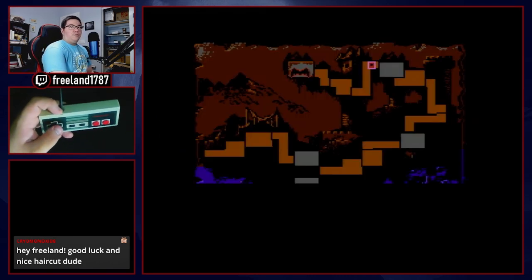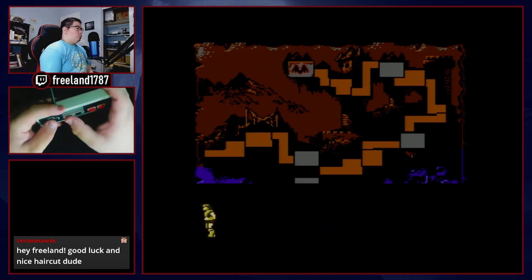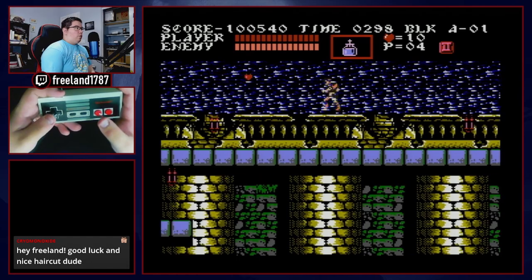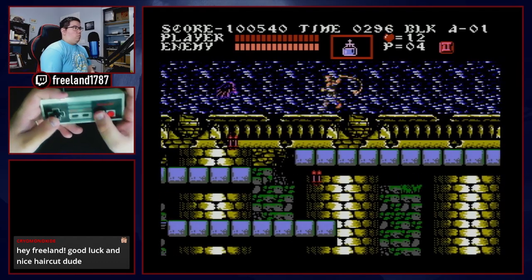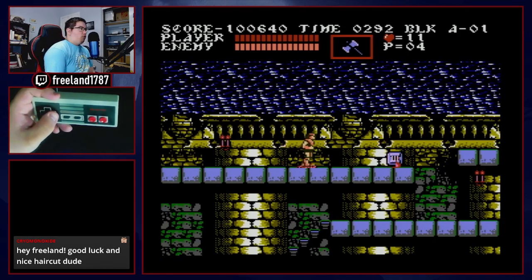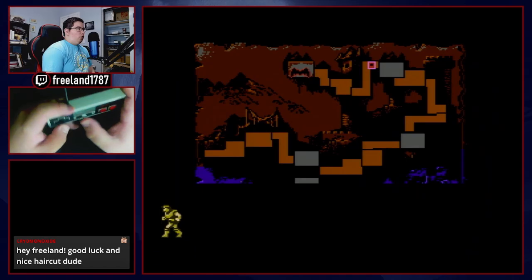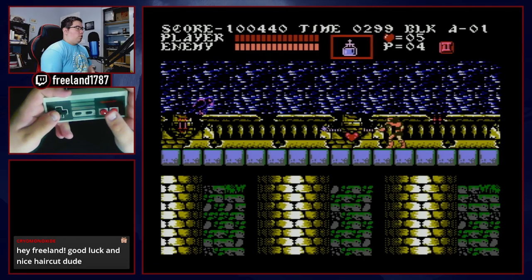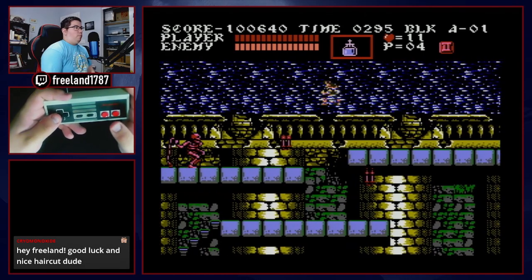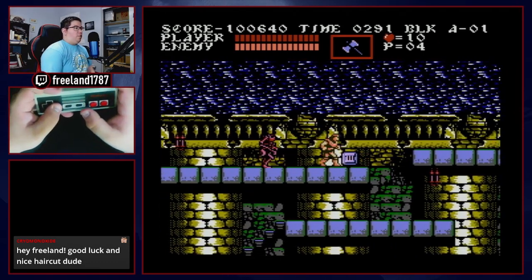There are a few things to do in stage A before getting to Dracula. First, take out the birds. Then do the triple shot axe manipulation: spawn the axe, spawn the triple shot, grab the axe first and then the triple shot second. That's how you get the triple shot axe manip.